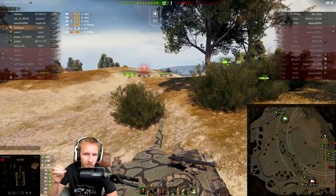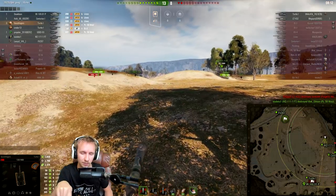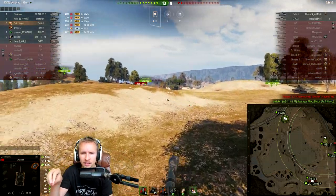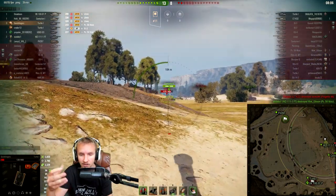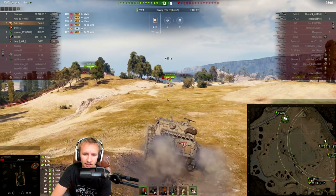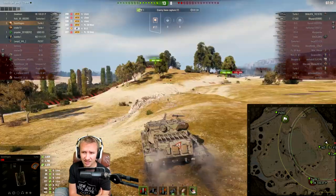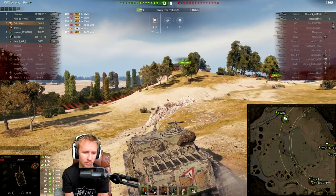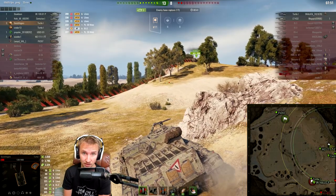I ended up during my second play session taking more HE rounds than in the first, and I think it's definitely useful in hold-down situations. So 2,800 damage and 3,300 in tracking assistance — pretty solid for a tier 8 premium tank. We're going to make some fat credits from this game.